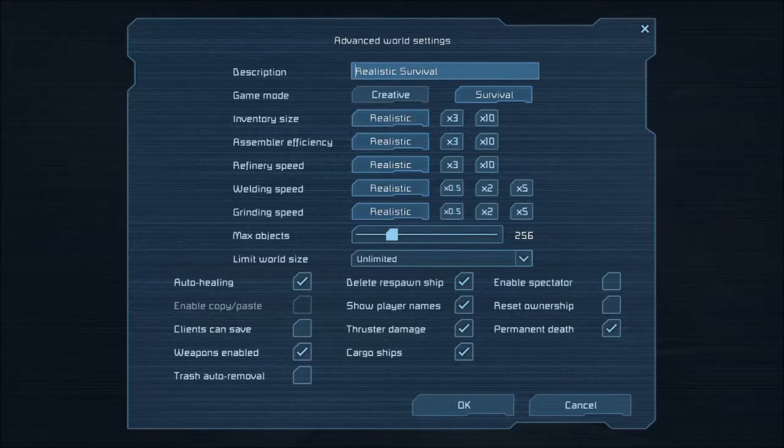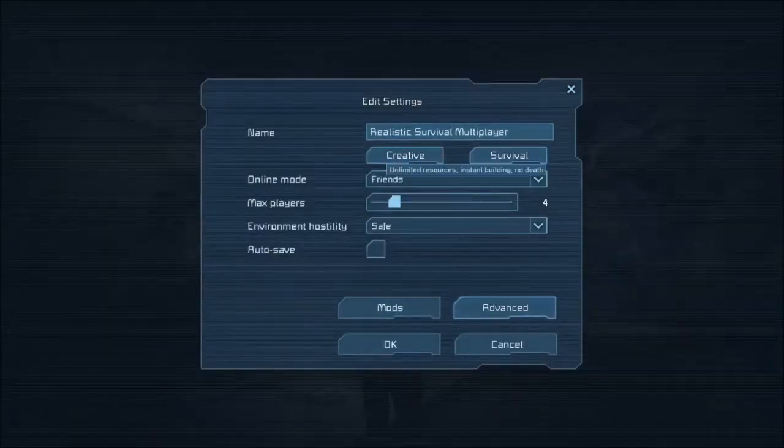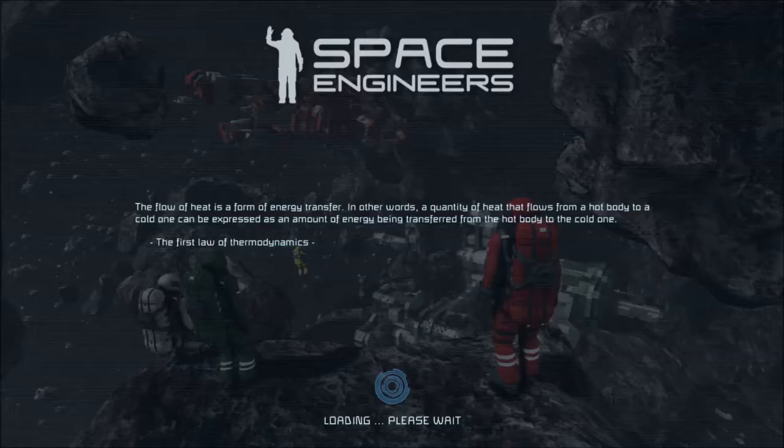Cargo ships are on - you want these on because it gives you something to do if you're single player, but this is multiplayer. Anyway, let's get this loaded. This game's in alpha, you can get it on Steam for about $19.99. It's a building survival type game that they're still developing, but from what I've seen it's going to be pretty amazing.